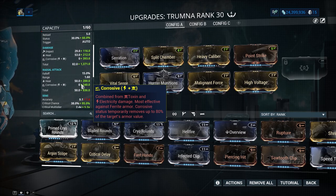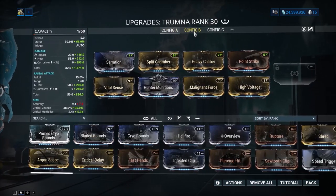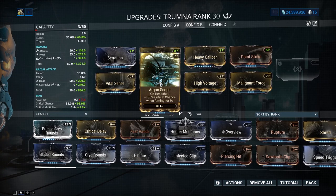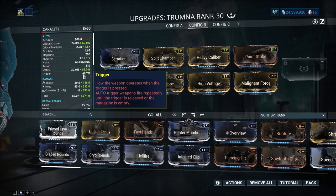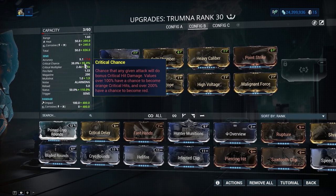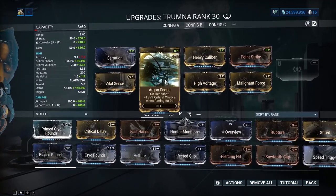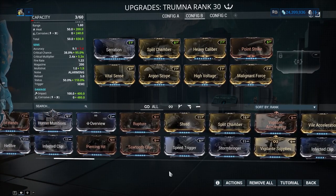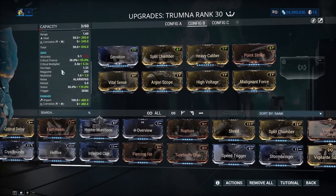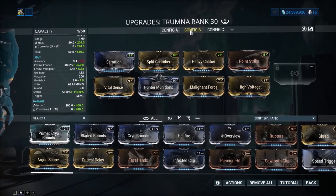Viral also works on this weapon, but for this video I'm using Corrosive. Another build option is exactly the same except swapping in Argon Scope. I think Argon Scope does a lot more for this weapon than Hunting Munitions because you can get over 100% crit chance, and that buffs that stupidly high crit chance even further — big damage, very big damage. So there's a lot you can do. I also tried Speed Trigger for more fire rate, but I think the crit really complements this weapon. Overall it would have to be Hunting Munitions for Steel Path and Argon Scope for general play.